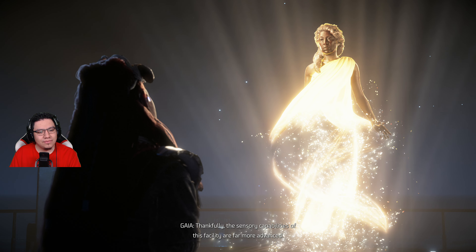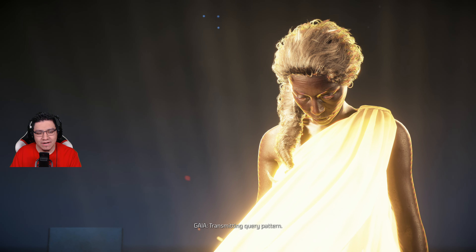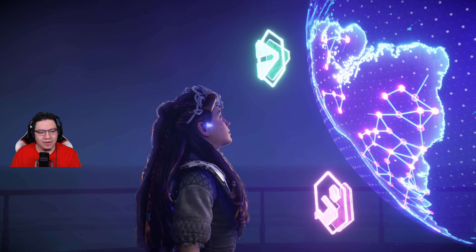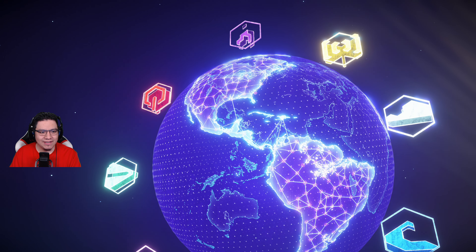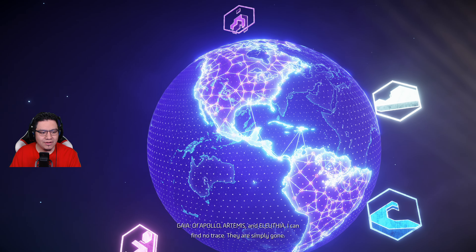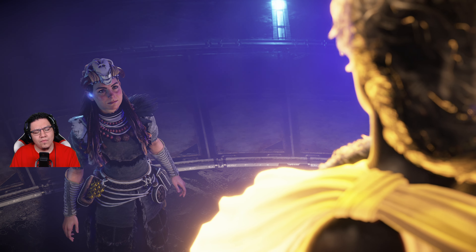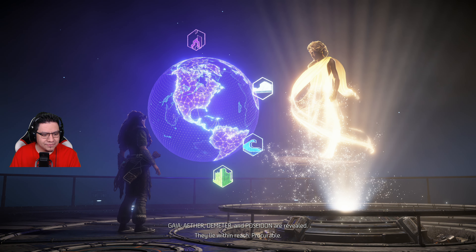The sensory capabilities of this facility are far more advanced. I will search for the others now. Transmitting query pattern. Of Apollo, Artemis, and Eleuthia, I can find no trace — they are simply gone. What about the others? Aether, Demeter, and Poseidon are revealed. They lie within reach. Procurable. We're going to Texas in the DLC! And Mexico, probably. And Hephaestus?